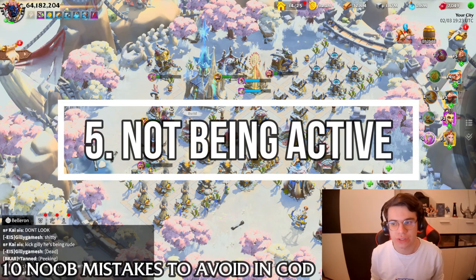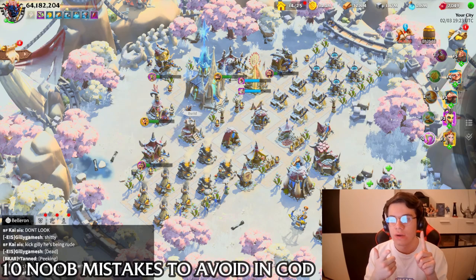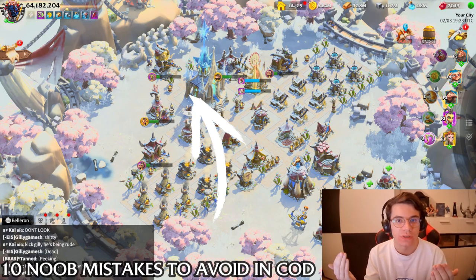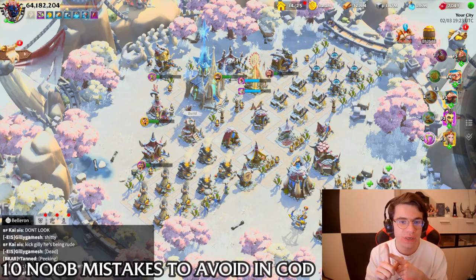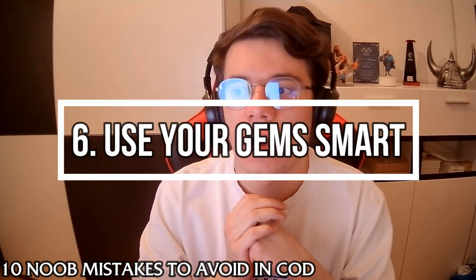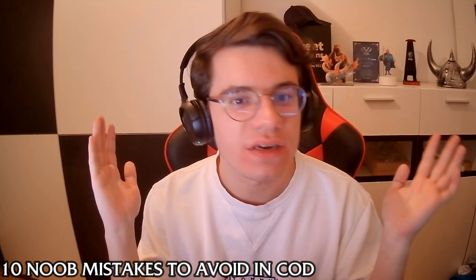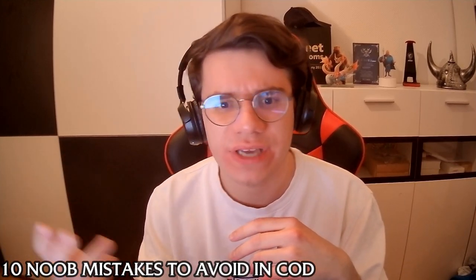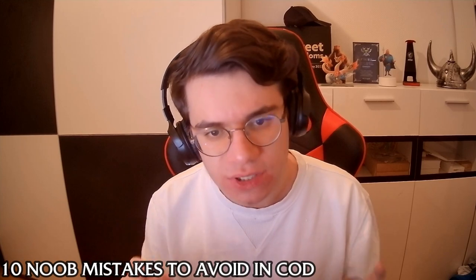The fifth point is not being active overall, which can kill your account. Keep your buildings, researches, and troop training running constantly. In Call of Dragons you have two building slots and two research slots, giving you a lot more value compared to other games that only have one research slot. The sixth point is to use your gems smart — don't randomly spend them on resources or rerolling talent trees for 1k gems.